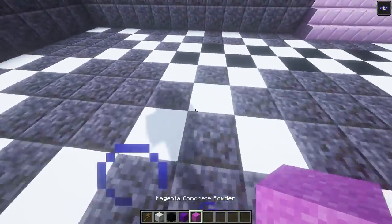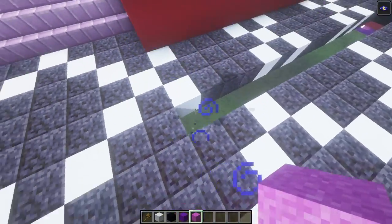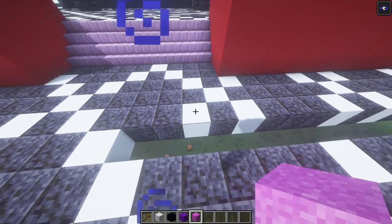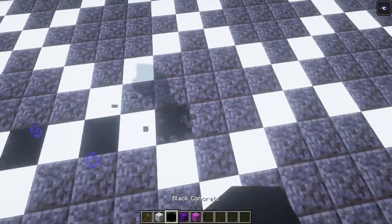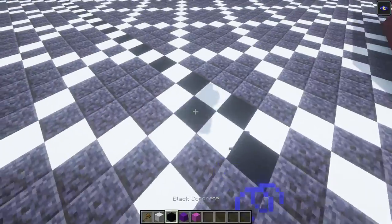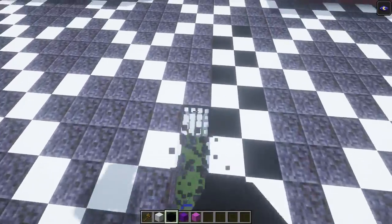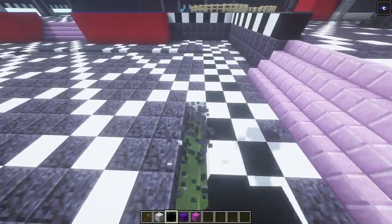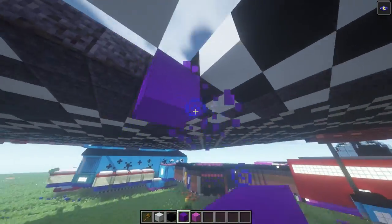And there we go — it should end up looking like this. Now the rest of the area, we're gonna go ahead and dig a little outline here. We're gonna break these blocks all the way up to about four blocks away, then go ahead and add our black and white concrete again. This is going to continue and we're gonna stop right there. The rest of this you can go ahead and fill in, and we're going to continue just digging this area out as the outline. This is the area that you are going to dig out, and on top of that you are going to add your purple concrete all under it.